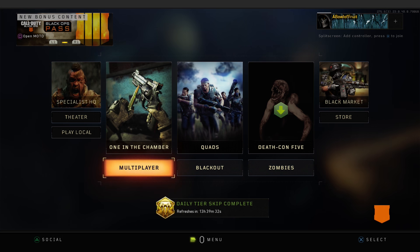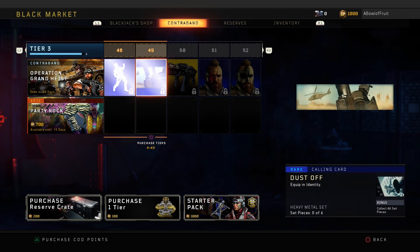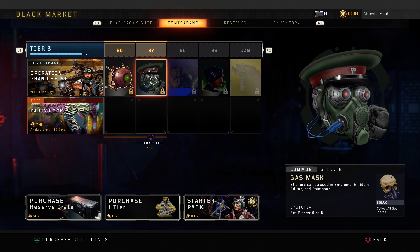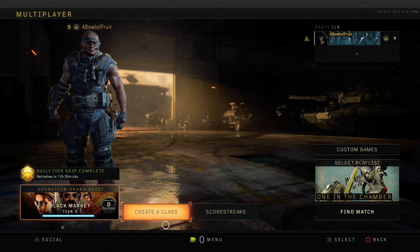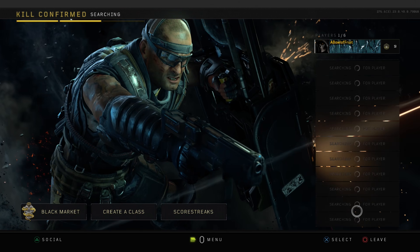Did I also mention One in the Chamber's back? It is - I'm so doing a video on that. If we go to level 50 you see the first new weapon: the Rampage, a full-auto shotgun with ADS stalking. Then similar to last time where we had the Swat and the MX9, we have the Switchblade X9 - full auto submachine gun, folding gun with superior handling and a smaller ammo pool. So we have those two weapons plus One in the Chamber, which is sick.